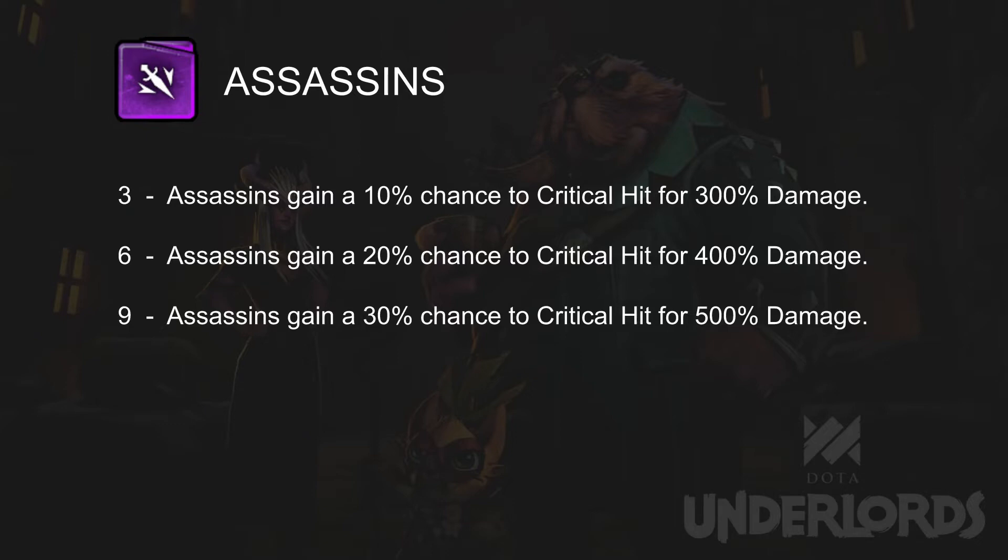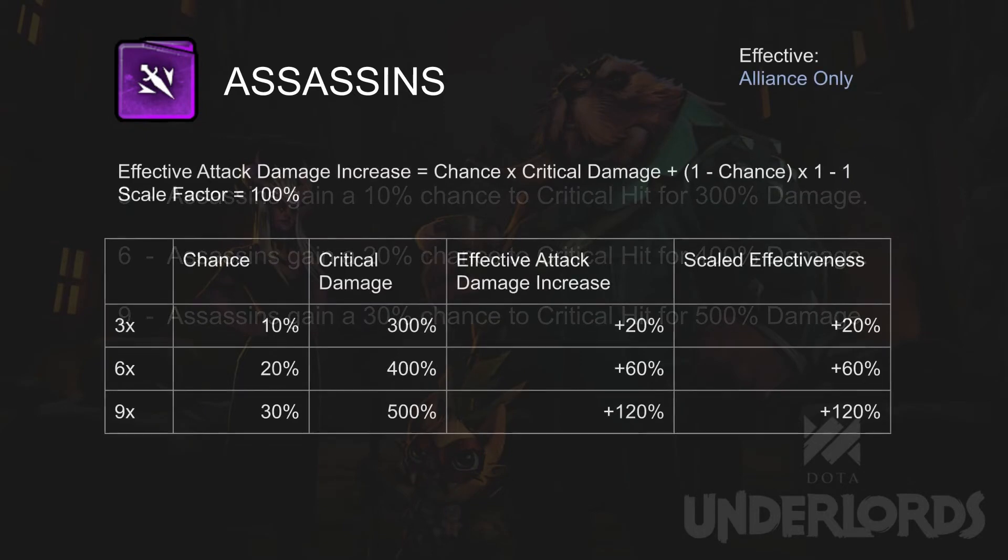First, we have Assassin. Assassins gain chances to critical hit. We can calculate the expected value of attack damage increase by averaging the critical hits and normal hits. The expected damage increase is 20%, 60%, and 120% for 3, 6, and 9 units respectively. As mentioned before, we assume that an increase in base attack damage is 100% effective, so the scaled effectiveness is the same as the expected damage increase.